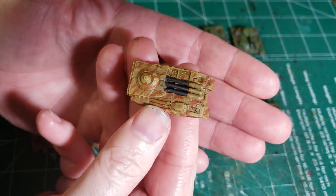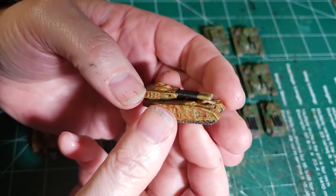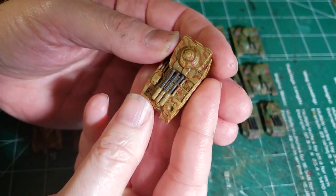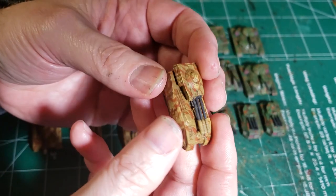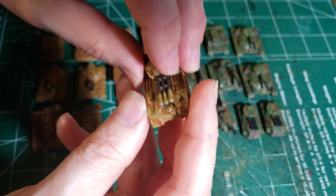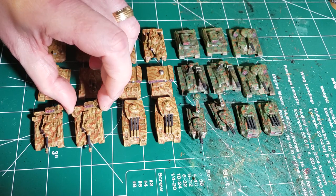This is the Tiger Stripe Desert Camo I was talking about doing. Basically, I painted the vehicle with the browns, all the detailing, and then went through and just did the Tiger Stripes on it to break up the pattern a little bit. If you look really close, you can see the actual details, and then you can see the Tiger Stripes and stuff.